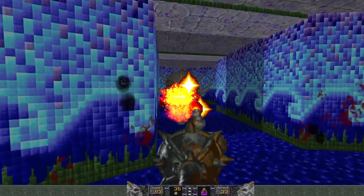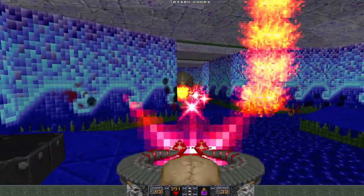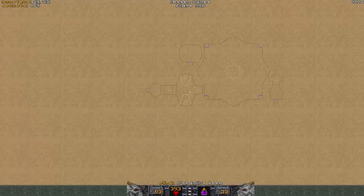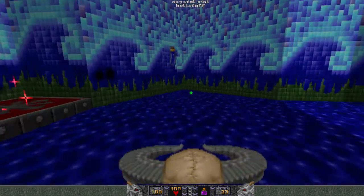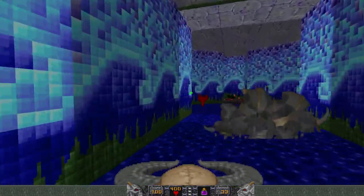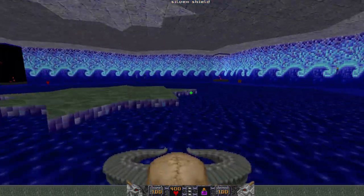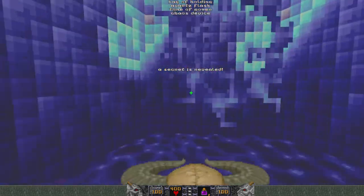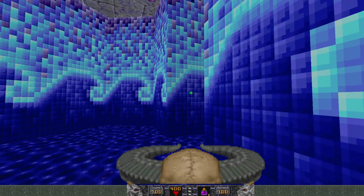That actually wasn't too bad. One monster left — what could it be? Am I trapped in here? No. Back to here, pick up some armor. This might be a secret — yep. Total Power and Chaos Device. This is not even on the map.